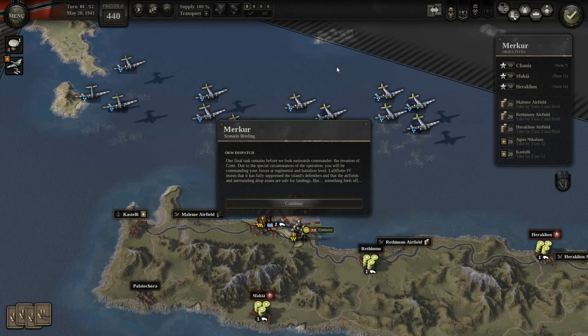One final task remains before we look eastwards, Commander. The invasion of Crete — due to the special circumstance of the operation, you'll be commanding the forces at regimental and battalion level. Luftflotte IV insists that it has fully suppressed the island's defenders and that the airfields and surrounding drop zones are safe for landings. But something feels off.